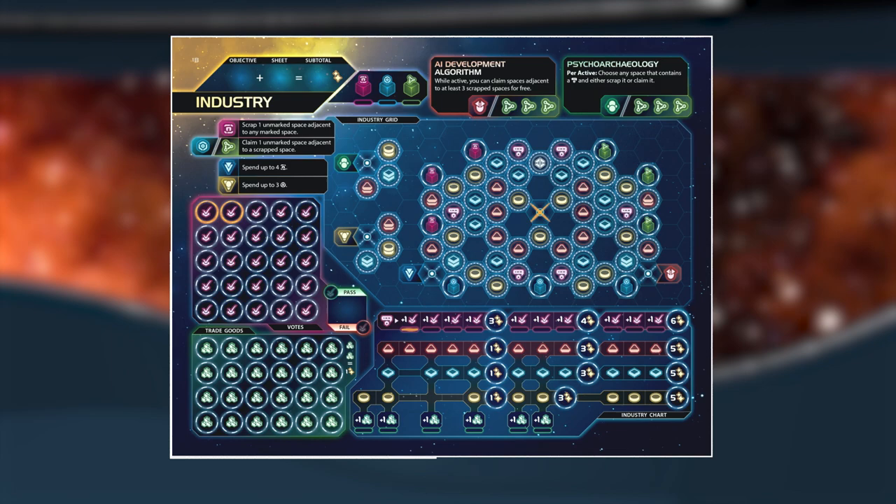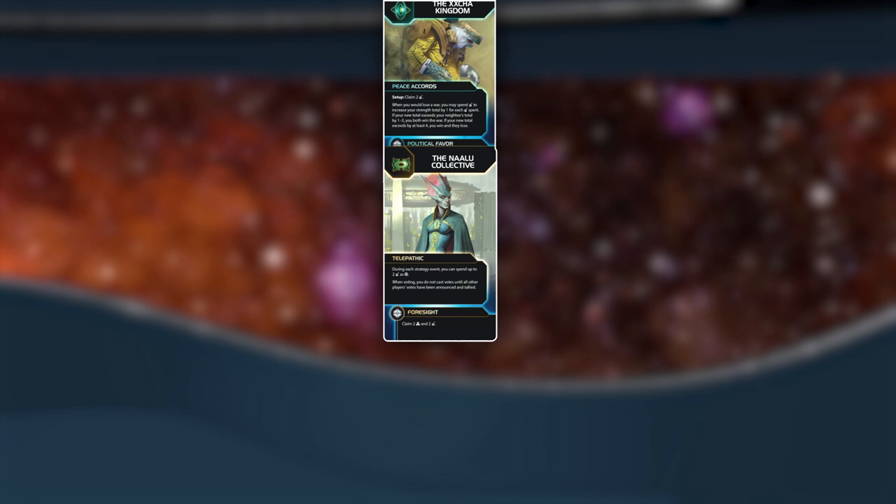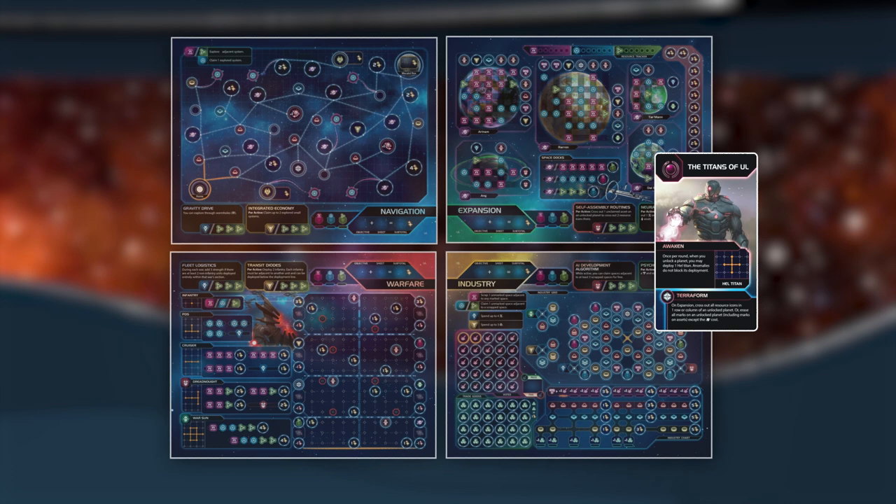Once each player has their sheets arranged, they must choose a faction. To do this, the faction deck is shuffled and each player is given three cards at random. The player then chooses from those three cards the faction they prefer to play as. The faction card is placed next to their gameplay sheets, and the unused cards are returned to the game box.